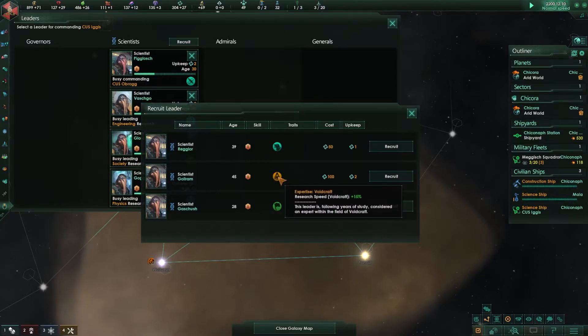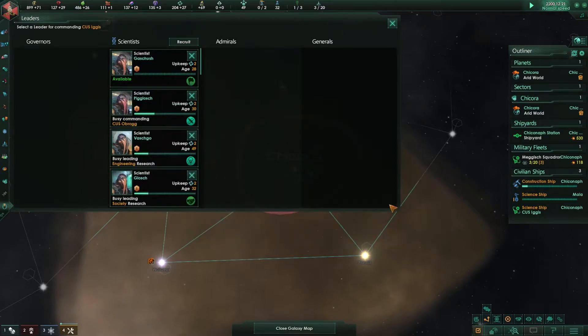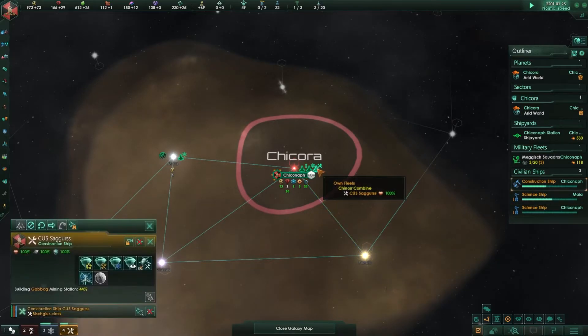This leader has rocket speed, research speed, void craft research speed, and new worlds traits — I'll take that one and assign him to my ship and then go explore in this direction. My construction ship is still building mining stations, so I'm good there.